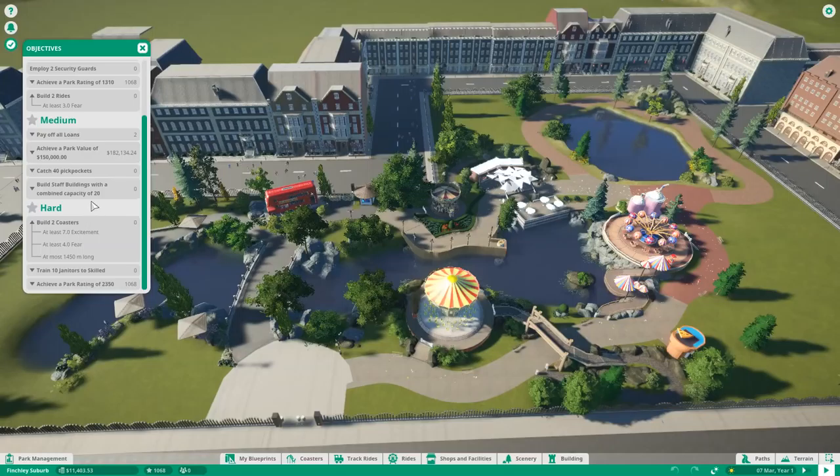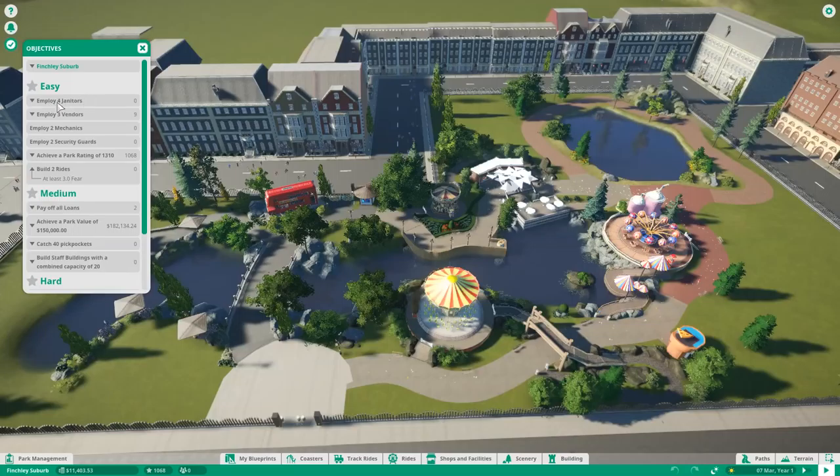There are Easy, Medium, and Hard objectives, which are basically the same across all scenarios. Starting with the easy one: we have to employ four janitors, three vendors, two of some others, and so on. Some objectives have sub-categories that must be fulfilled to complete the overall goal. For example, we need a park rating of 1310 — currently at 1068 — and this has to be achieved before the end of June Year One, with less than four months remaining.